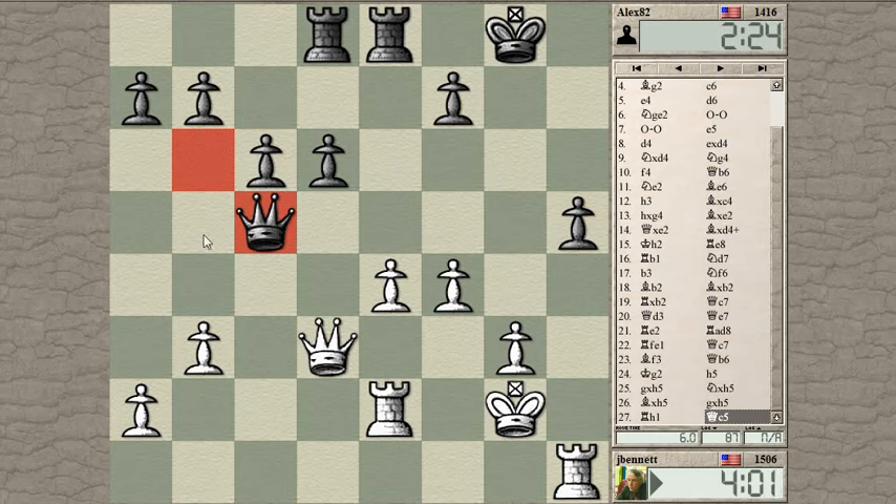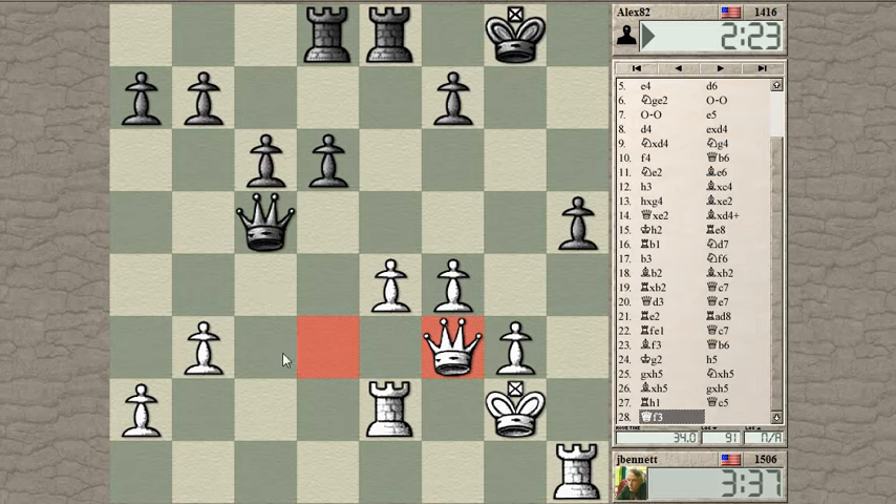Maybe there's some clever way I can chase his queen off this rank. Pawn to b4 — queen takes, rook takes here. Or maybe just queen here, threatening to coordinate. His queen is not threatening to penetrate here, so maybe he just really can't defend that pawn. And this open h-file is going to be dangerous for his king safety.